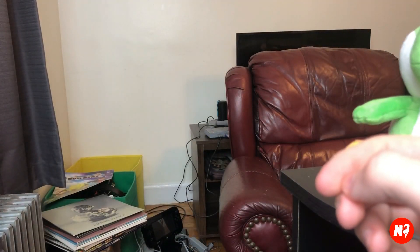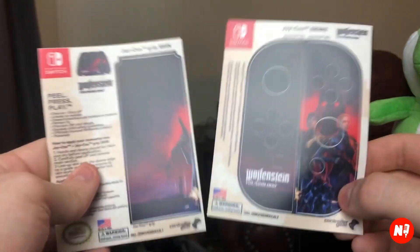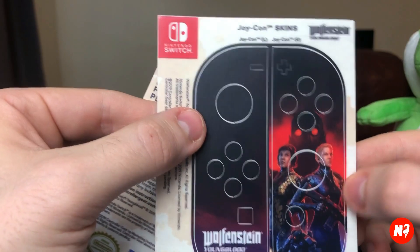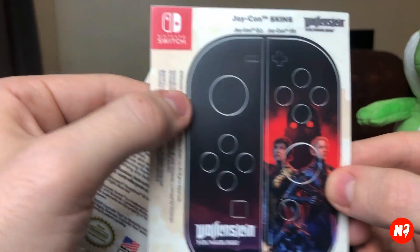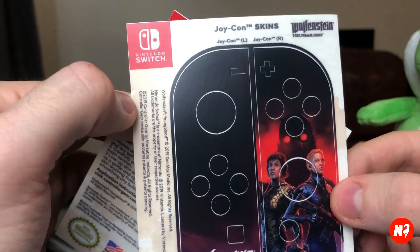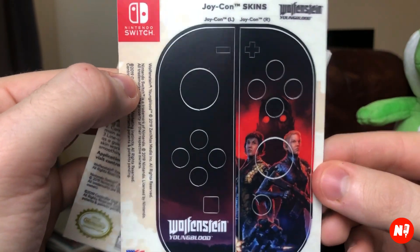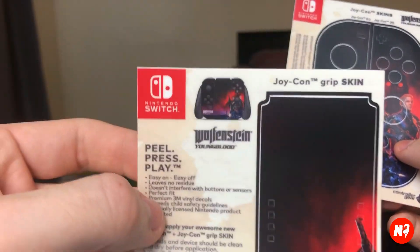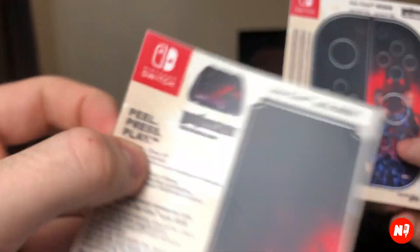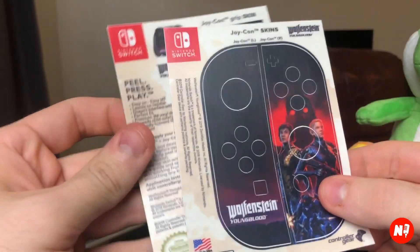This also comes with the Joy-Con skins — these are actually pretty cool, I've never seen a Joy-Con skin before. This is for the left and right Joy-Con. And like I was saying, this is an Amazon.com exclusive. Here's the little middle grip part — that's kind of what it looks like.